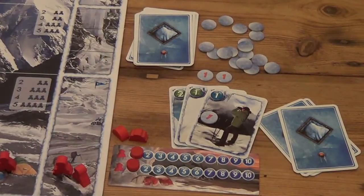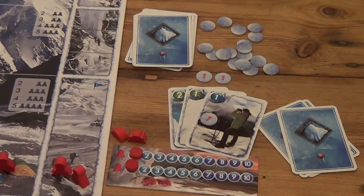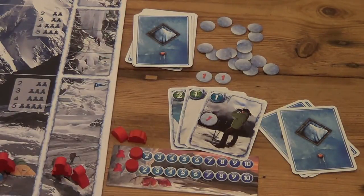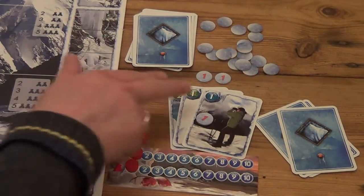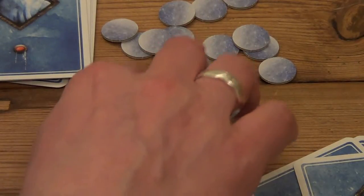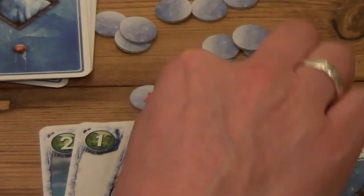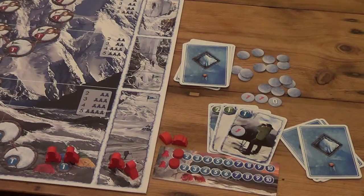In multiplayer you have to weigh up getting maximum movement from your hand against the risk of being the player with the highest movement value and having to take a risk token, because the risk has a negative impact on the effectiveness of your cards. Once you've taken your risk token, you draw one more hidden token - this one is a zero, which is a good one - so you again have three face up ready for the next turn.